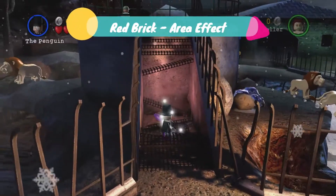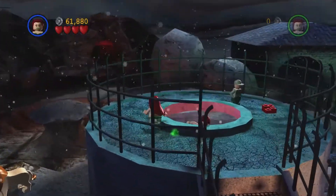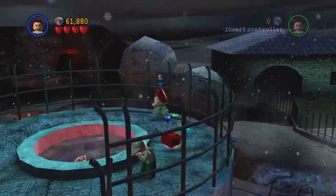Next, it requires us to get a double jump character and jump up here. There is a metal grate that we need to explode. Once we've exploded it, just jump in quickly, get a little bit of coins and then collect the red brick.